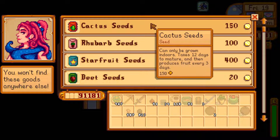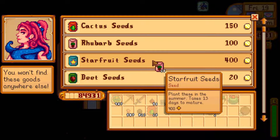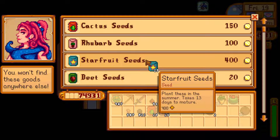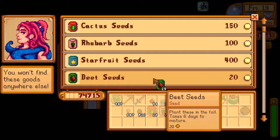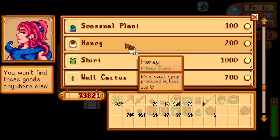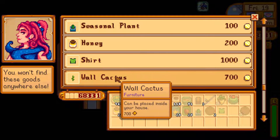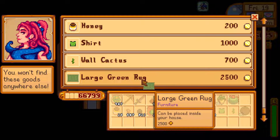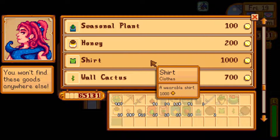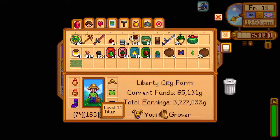Back over to Sandy and let's see what she has for sale. Cactus seeds — these are only available from Sandy's, and this one can only grow indoors. Rhubarb seeds are spring only, but it takes 13 days and we don't have that much time left, so we'll plant these on summer one. Beet seeds are a fall plant — let's grab 25 of those. Honey has purposes for us; we'll just buy 25. A green shirt for a thousand gold — a bargain at double the price. Wall cactus, large green rug for 2,500. I think that's everything here. We just bought this green shirt for a thousand gold. That was totally worth it — we are just styling.